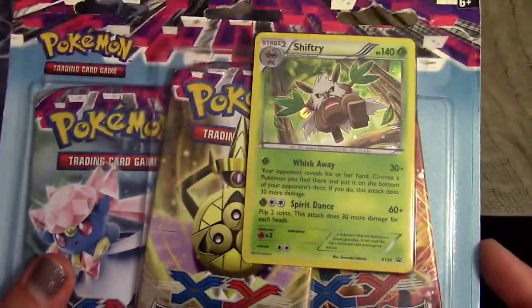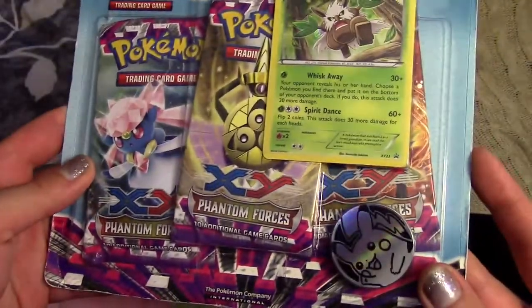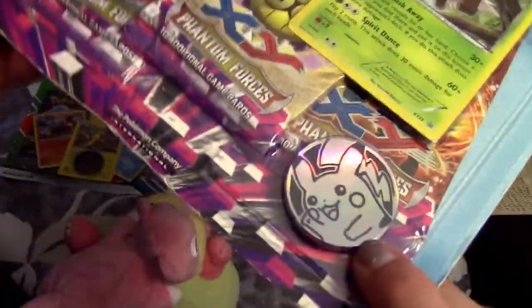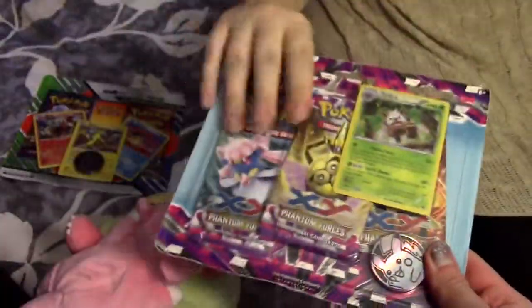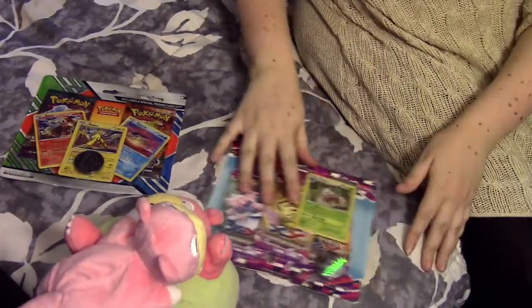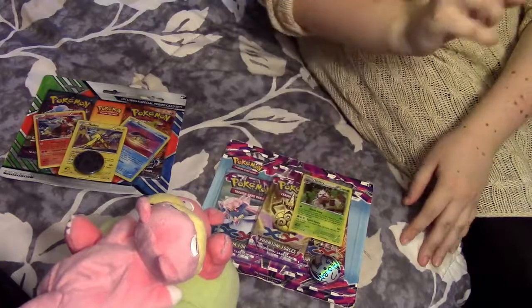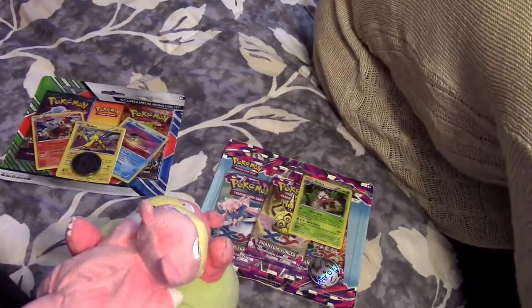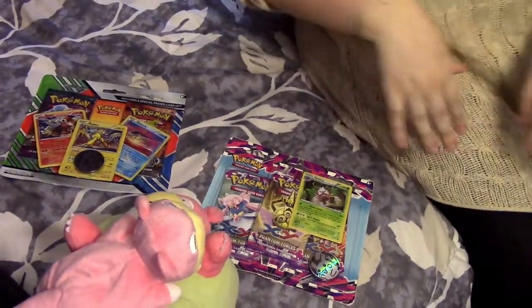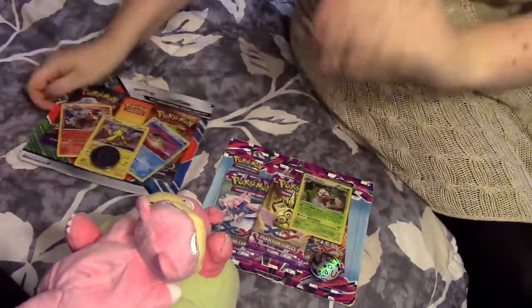I'm doing inventory on what I actually need, and it turns out I'm missing a couple from Phantom Forces. So here we go, three Phantom Forces Packs. A Blister Pack comes with a promo — Pikachu! My millionth Pikachu coin. That Mega Gengar is having so much fun. I have the Mega Gengar and the Secret Mega Gengar. The white one? That's the shiny one — that one came in the tin. It's full of old Pokemon cards.